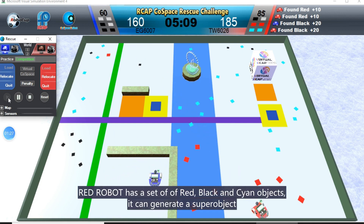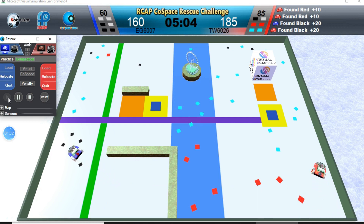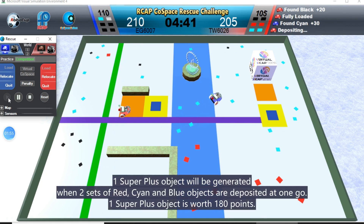Red robot has a set of red, black and cyan objects. It can generate a super object. One super plus object will be generated when two sets of red, cyan and blue objects are deposited at one go. One super plus object is worth 180 points.